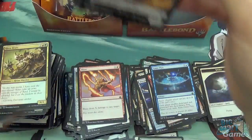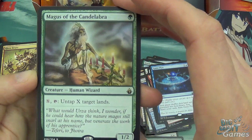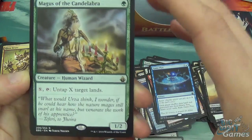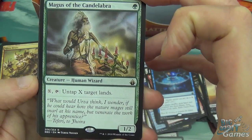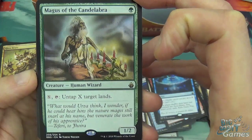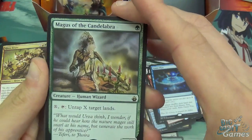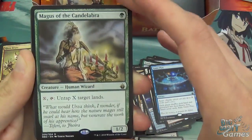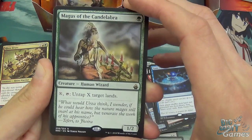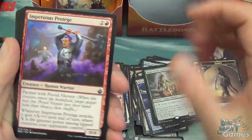Overall it's been a pretty good box. Magus of the Candelabra — one green for a 1/2 human wizard — that's already great. Pay X and tap him to untap X target lands. You can use your mana dorks to untap your lands, or if you've got a land that generates multiple mana, you basically use this to untap it and use it again. I'm sure there's some kind of combo that just generates infinite mana from that, because there are already effects similar to it.